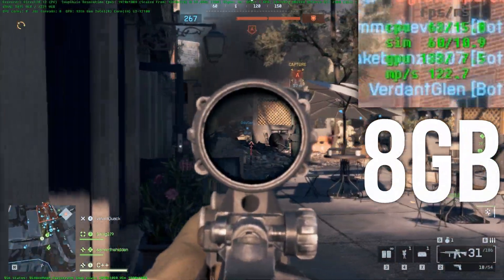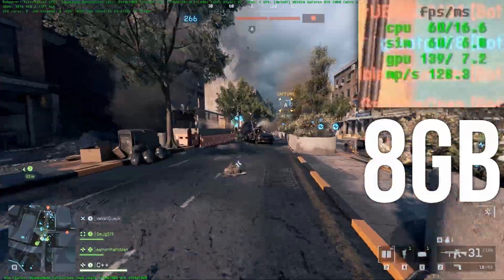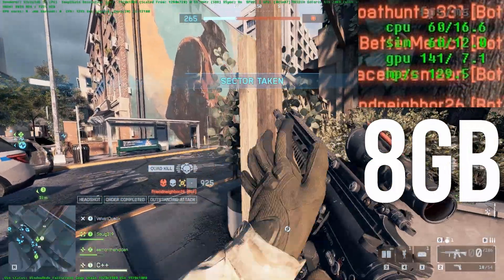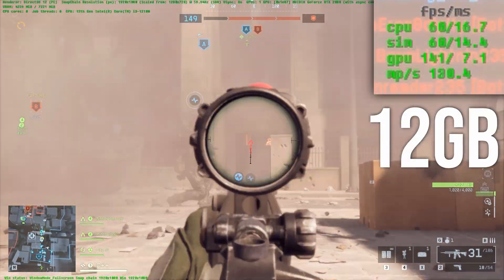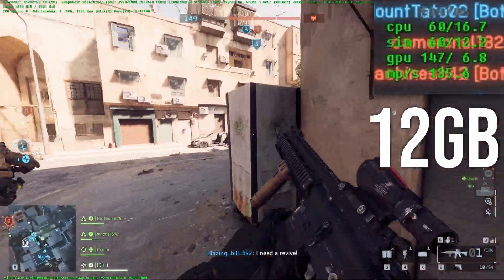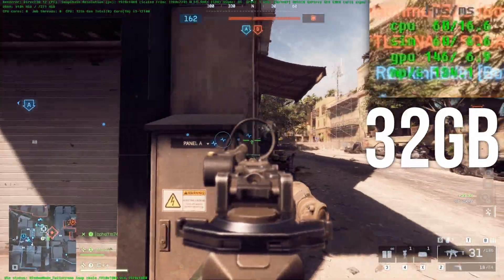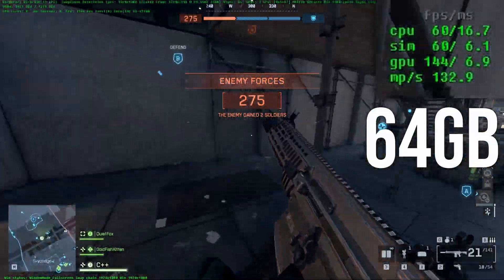For the first game we'll be testing, Battlefield 6, we're using the high graphics preset at 1080p with DLSS set to balanced. 8GB performed pretty well considering the game requires 16GB of main system memory, hitting between 100 and 130-ish FPS. Once we put in an extra 4GB bringing our total capacity up to 12GB, performance jumped up to a consistent over 150 FPS, but this configuration had some light stuttering issues. Updating to 16GB saw similar performance to 12GB but all the stuttering was gone. 32 and 64GB performed identically to 16GB, so you can probably get an excellent experience with 16GB, with smaller kits still working but having some performance issues at times.